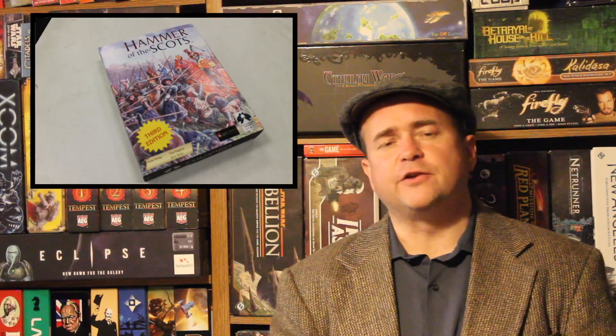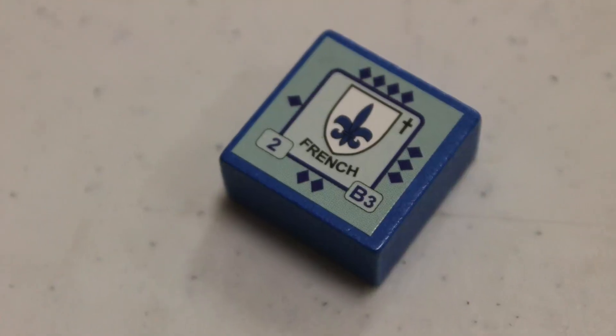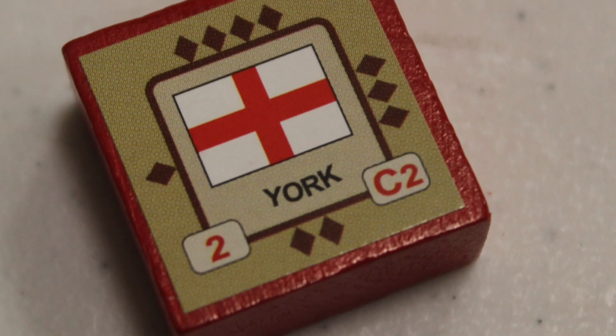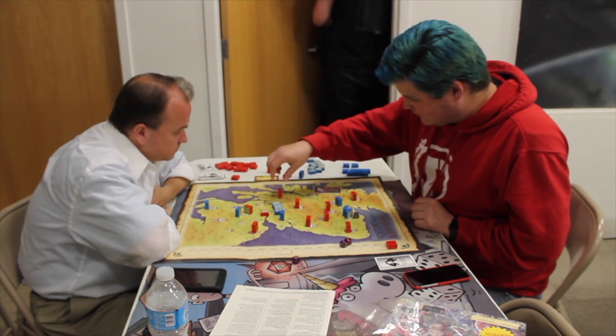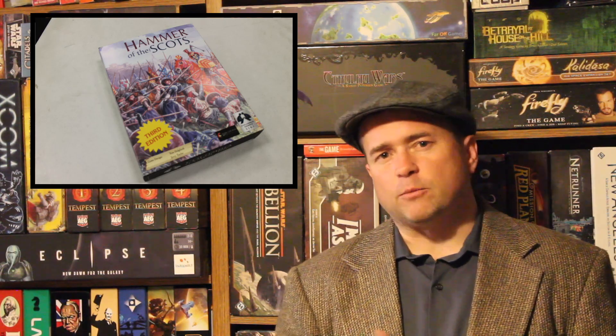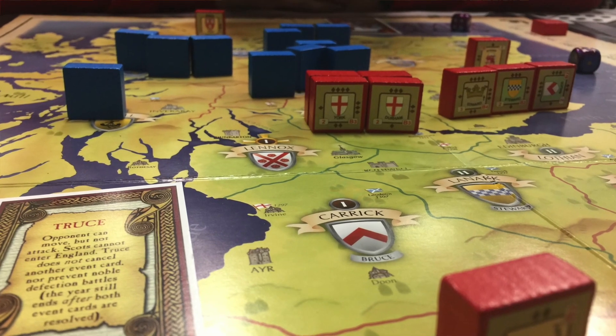Each block is rotated to its current strength, which determines how many dice you roll. Combat is sequenced by class: A's go first, then the opponent's A's, then B's, then the opponent's B's, then C's. You take hits that reduce your strength before your later units fire. You must roll at or below your class rating — an A2 block rolls dice equal to its strength and hits on a 1 or 2.